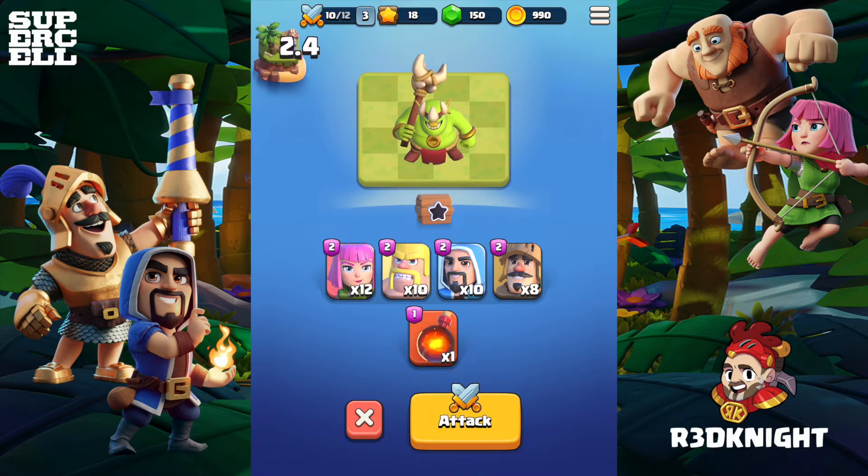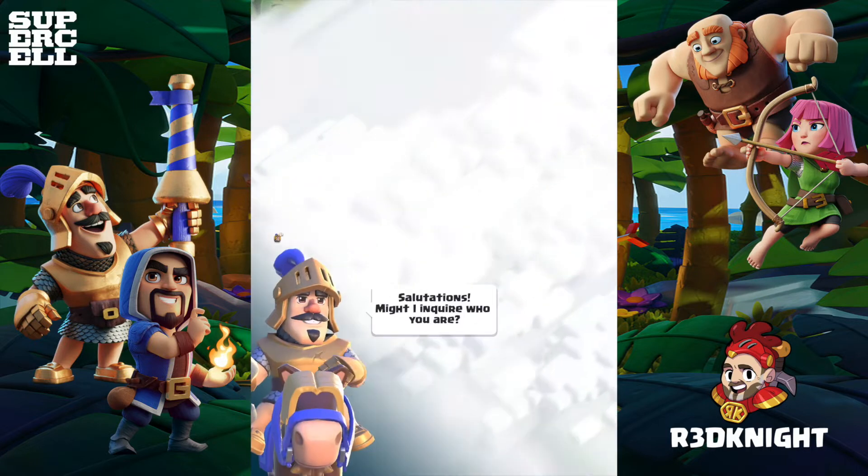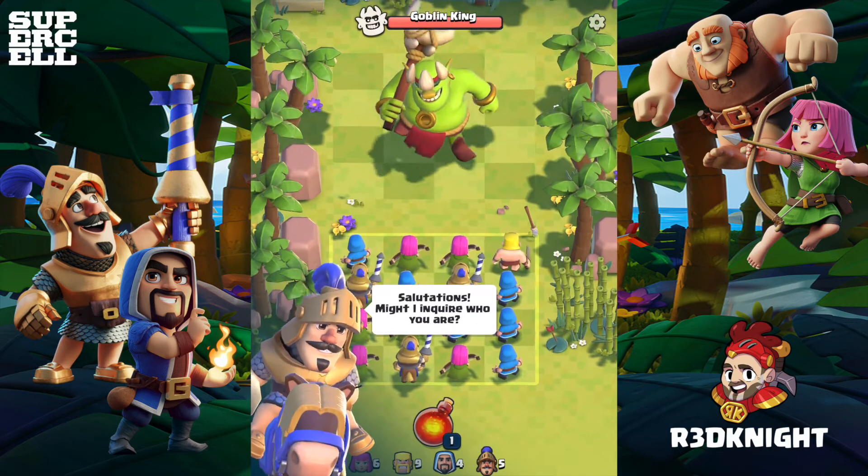My hand is already pre-chosen with the characters that I can use. At a certain level, you're limited by what you can do.